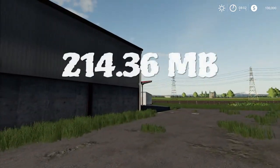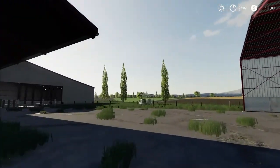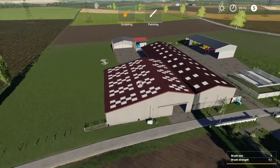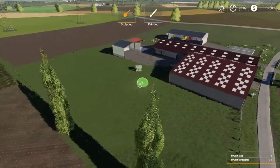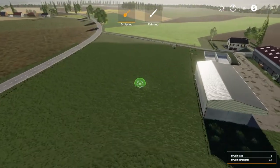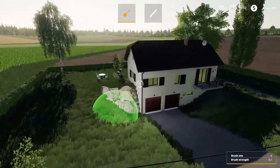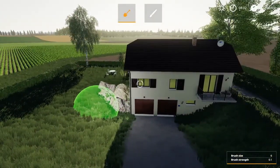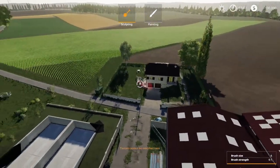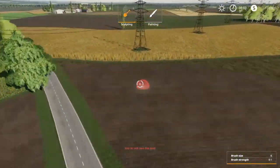It is 214 MB to download. You have cows on your farm. We can just fly over here and see this is your starting farm — with cows, you have some meadows here where the cows will pop up when you buy them. You have a sleep trigger over here in the farmhouse. The landscape is pretty flat with big open fields.